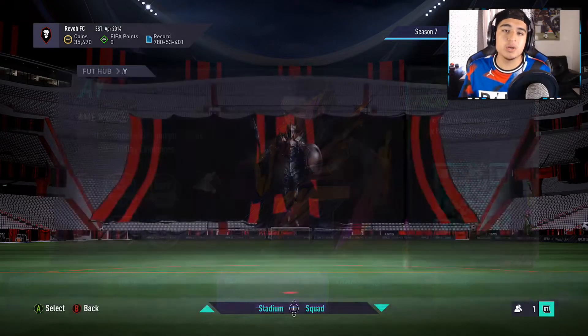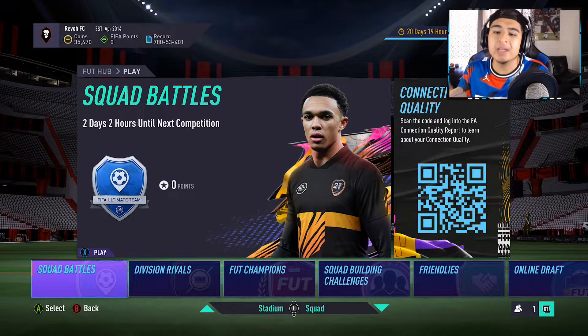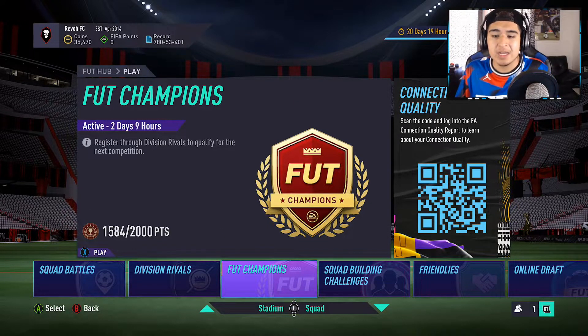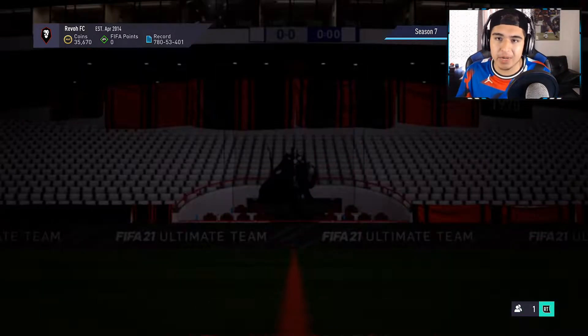If you haven't done these milestones, complete all of them and you will have enough to complete Georginio or Declan Rice literally for free, because Mina is a 95-rated card — that's already a high rating — and then you're going to have all those 82s, 83s, and 84s packed from those packs. Add in playing Champs, Rivals, and Squad Battles and it gets even better.